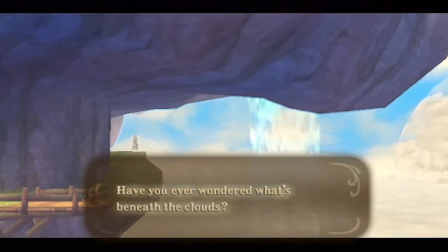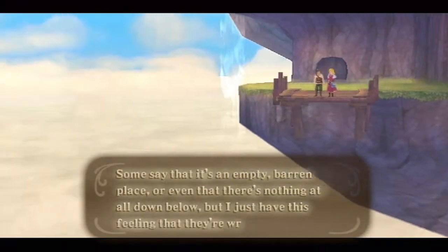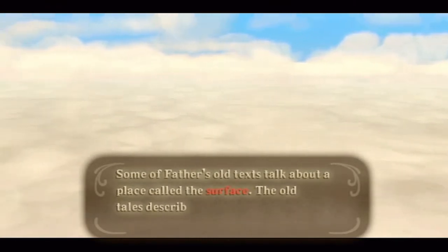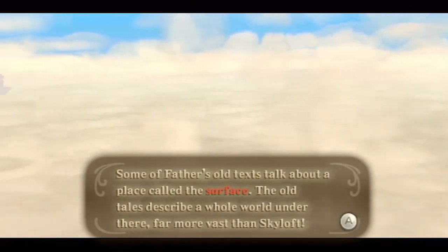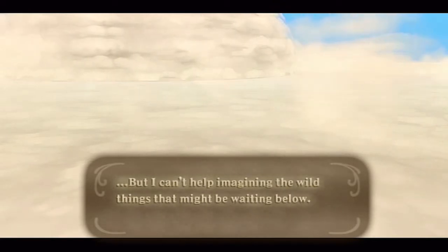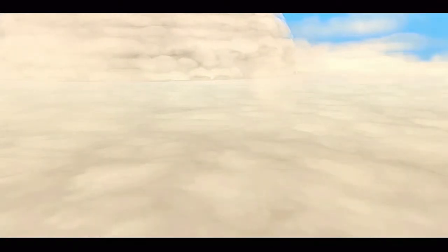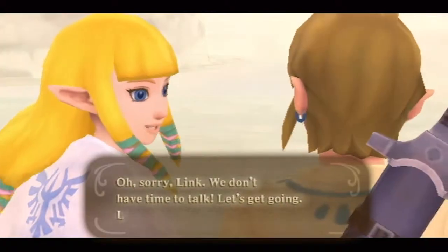Zelda wonders what's beneath the clouds. Some say it's an empty barren place or there's nothing down below, but she has a feeling they're wrong. Her father's old texts talk about a place called the surface — old tales describe a whole world far more vast than Skyloft. No one's ever been down there, and Loftwings can't fly through the cloud barrier, but she can't help but imagine the wild things that might be waiting below. Someday she wants to see it for herself.